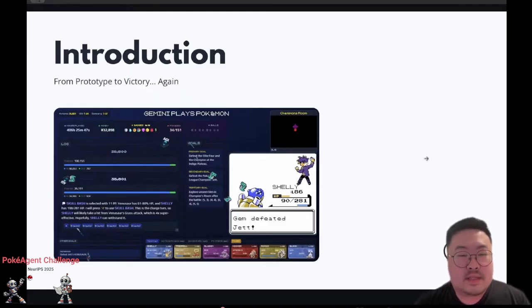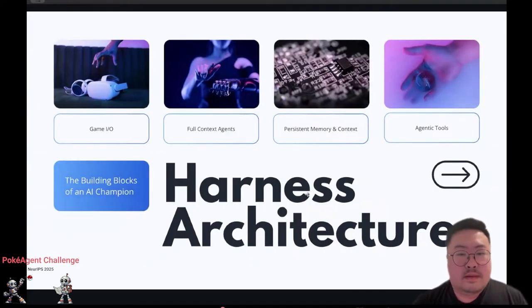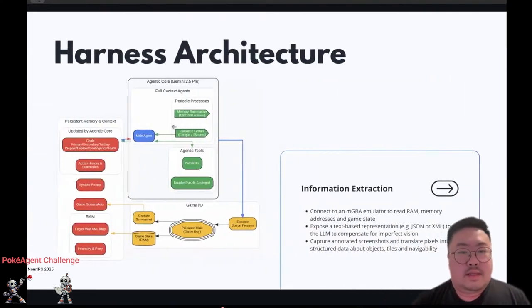The purpose of this talk is to tell you what makes up this harness that enabled Gemini to beat the game, and you can take some of these lessons for yourself. With this harness architecture, it's broadly in four main categories: game I/O, the agents, memory and context, and the tools the agents can use. Google published a flowchart of how this architecture works in their technical report for Gemini 2.5.